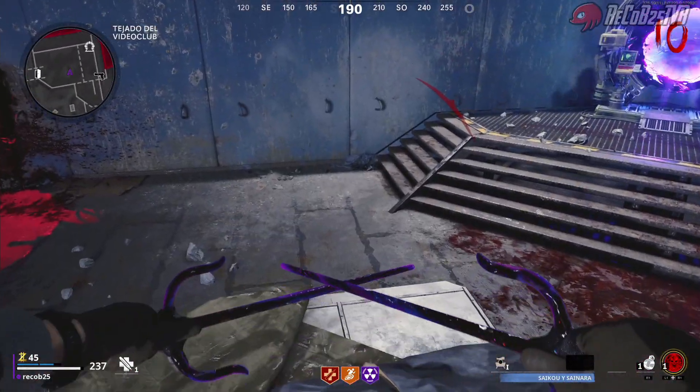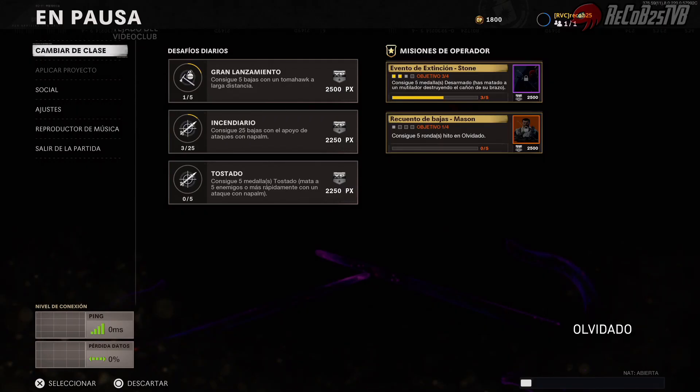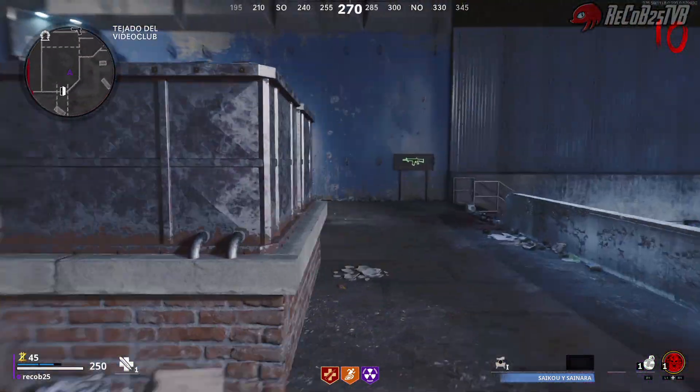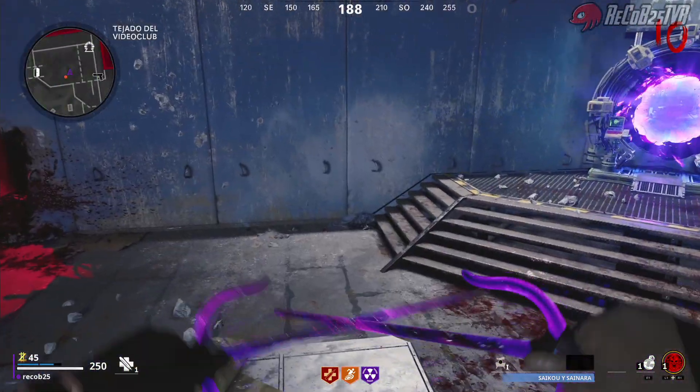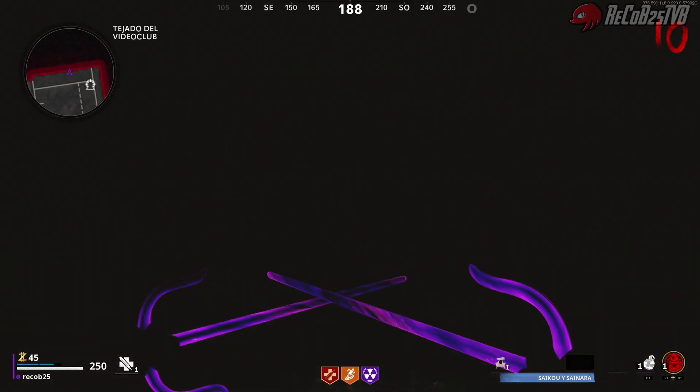Yo me subo aquí arriba porque es más sencillo, pero podéis hacerlo directamente en el suelo. En el suelo simplemente estáis corriendo, saltáis, os deslizáis y cuando os estáis deslizando pulsáis el pause. Aquí vais a ver la toma buena: justamente salto, me deslizo y pulso el pause.